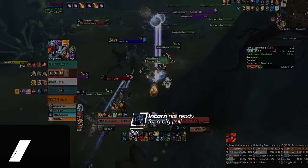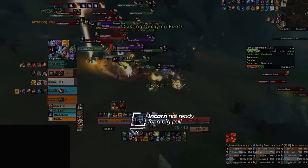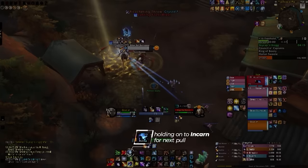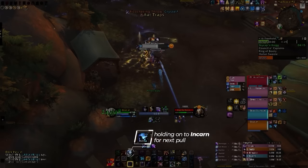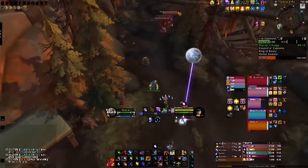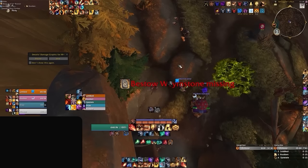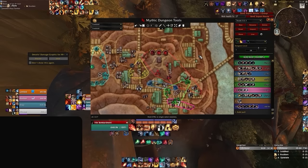Next we've got something that truly impacts your damage: cooldown usage. Consider how many times you've come across a huge pack but just don't have your biggest offensive cooldowns ready. Planning your cooldowns is crucial. Our boomkin does well here — you can see them holding onto Incarnation during one pack, knowing there's going to be a bigger pack coming up with more and more dangerous enemies that need to be taken care of quickly, getting much more value from it. Our boomkin's decision came from their experience of running multiple instances of the same dungeon and analyzing the route chosen by their tank. So next time when you step into a mythic plus and get handed the tank's preferred route, take a close look and think about how you can make the most of your cooldowns — you'll soon see a noticeable boost in your damage output for the whole run.